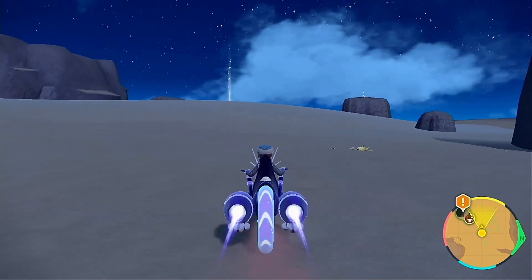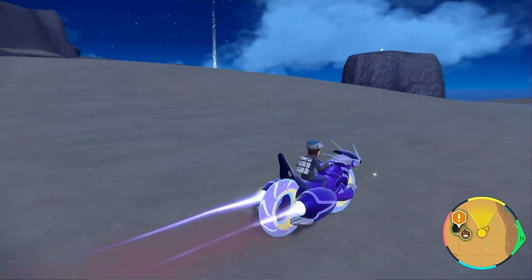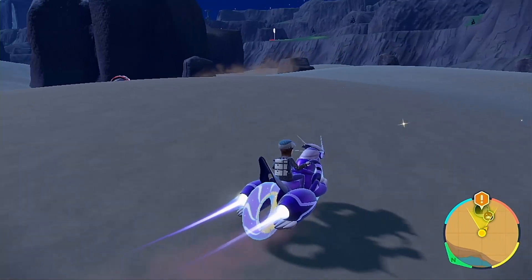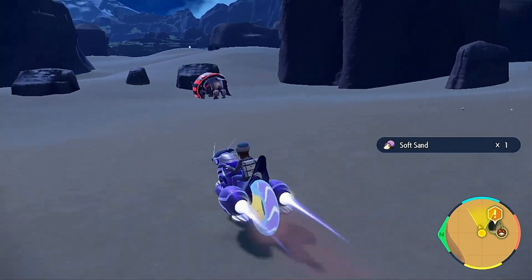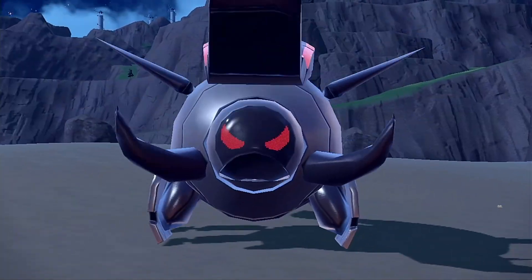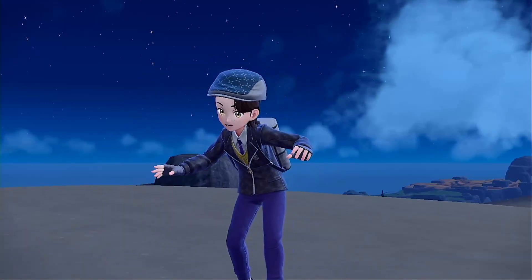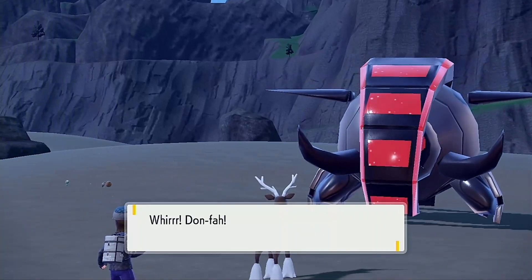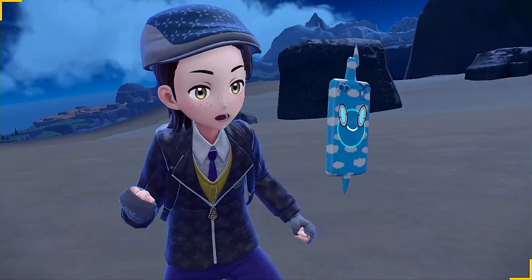What was that? Was that the Titan? It looked kind of like a rolling tank or something. Yeah, there it is. What is that? It looks almost like a mix between a Durant and a Donphan. Well, it's caused an earthquake, I guess. So it is like a metallic Donphan — we're getting a phone call.